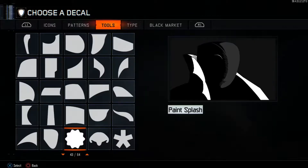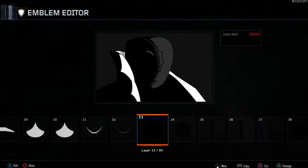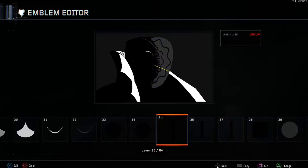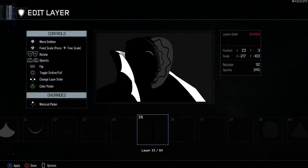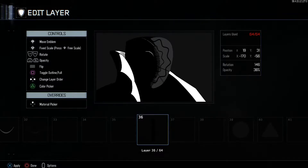Then go grab a Paint Splash, hollow it out in the middle with a square, and put it there. Expand this one and put it here. Then go into Type and grab the letter I. We're going to use three of these. Put one here, one here, and another one here.